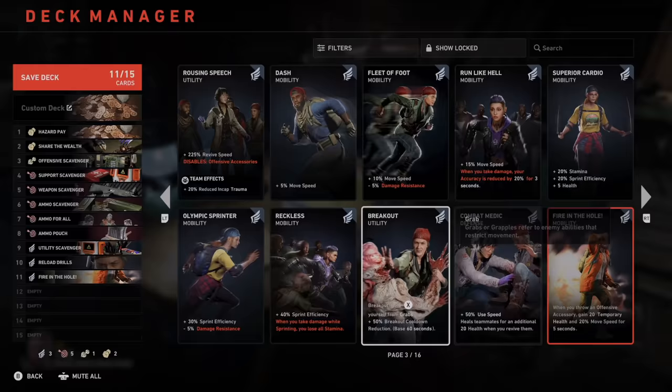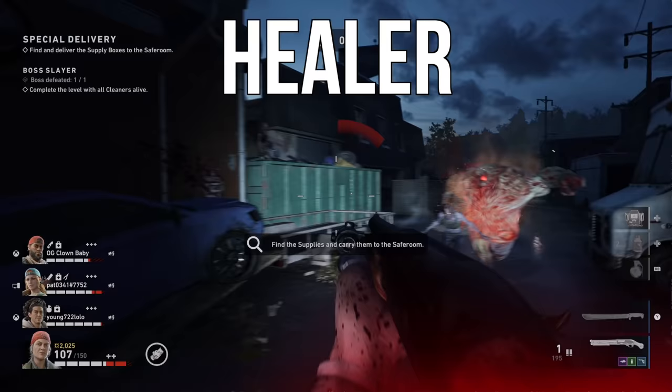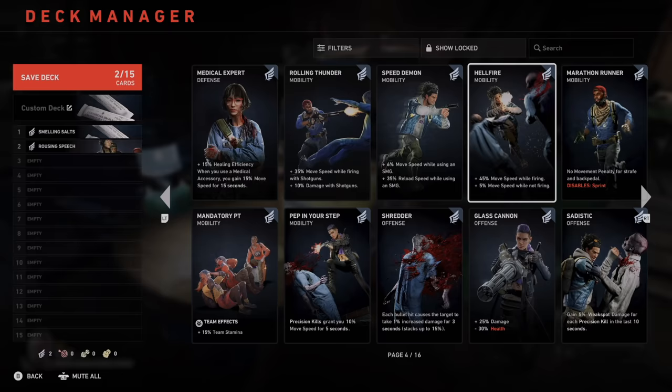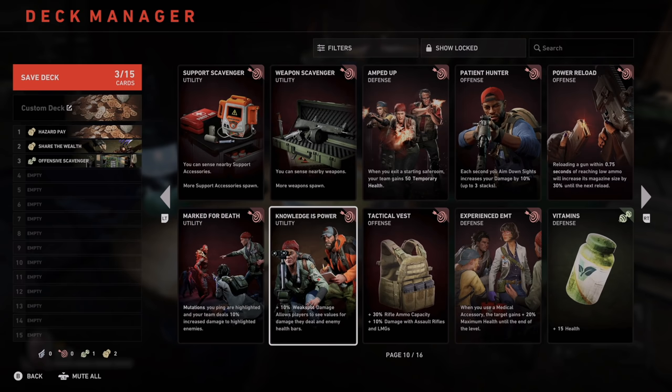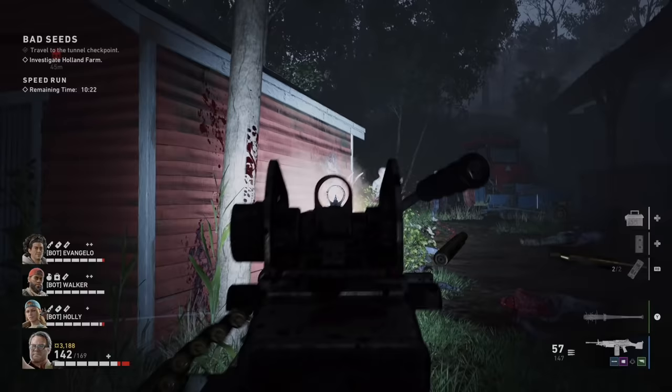At number four, specialization is practically required for Veteran difficulty or higher. Veteran is hard—Recruit difficulty isn't too difficult as long as you've got an awake team, but on Veteran you really need a team that knows what it's doing. Think of this like a party in an MMO: you want support characters and damage dealers. The general framework is a healer, a scavenger, a weak point shooter, and a shotgunner. The healer's obvious—pick a character like Mom or Doc and load up on cards that improve healing. The scavenger is a must; you need someone to make items appear more frequently because you will go through a ton of ammo on Veteran. At very least, ammo scavenger is almost a requirement.